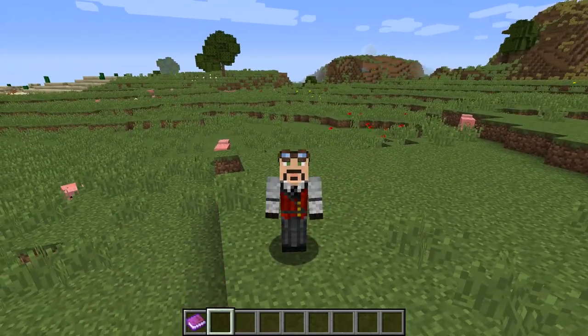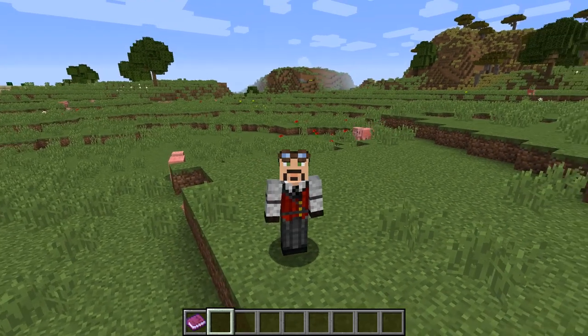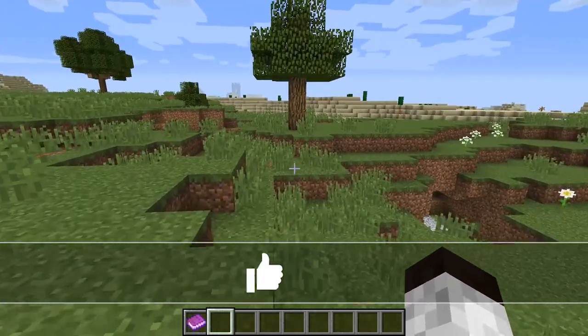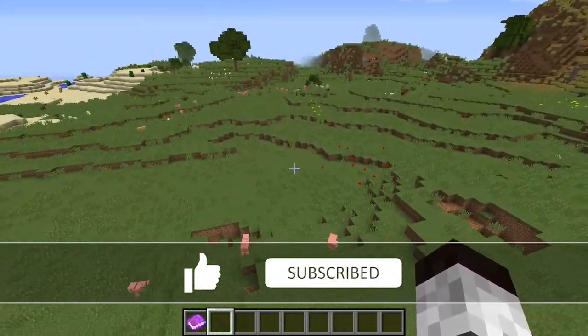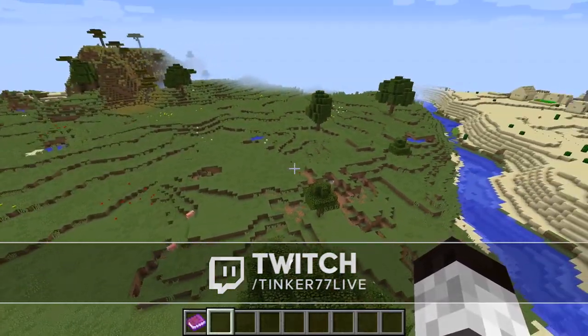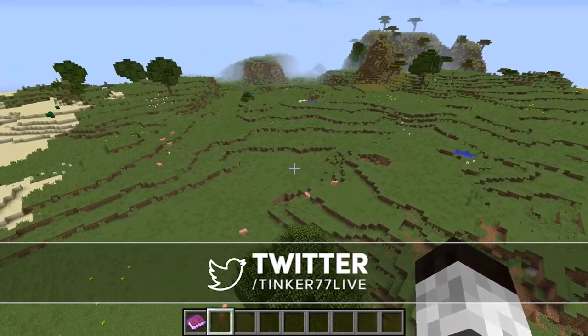Hello everybody, welcome back, this is Tinker 77 and today we're going to do a quick video on how to get started with Techtopia. The first thing you're going to want to do — I'm in creative mode, but in survival mode you want to find a place where you can have your village. I'd like a nice open plain or something like that, so first go ahead and find something like that on your world.